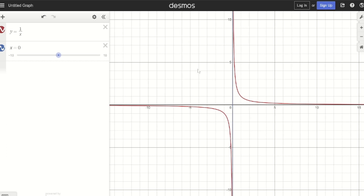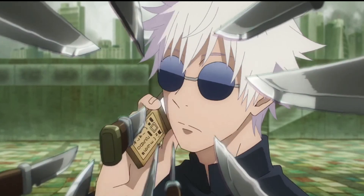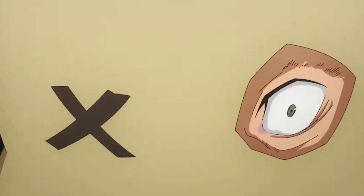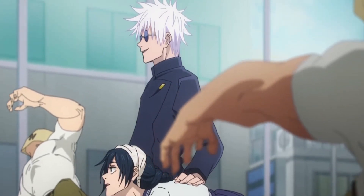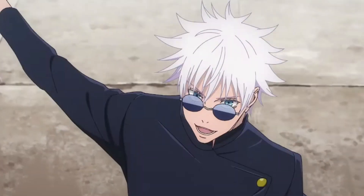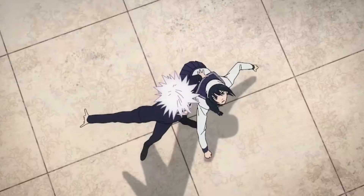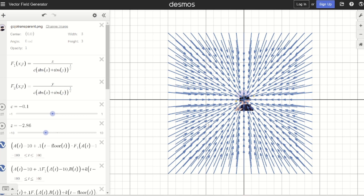A simple asymptote can be produced by the function 1/x = y. The practical effect of this, which you can see Gojo use in the show, is that any incoming object will slow and eventually stop before touching Gojo's barrier. Next, we have Cursed Technique Amplification: Blue, activated by infusing limitless with cursed energy. In this state, limitless creates an attraction force, kind of like a black hole, which can pull enemies off their feet and towards Gojo. Blue is actually really similar to a sink — a point on a vector field that any other point will be attracted to and eventually come to rest at.